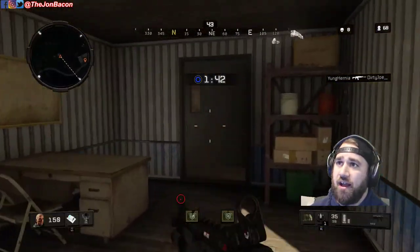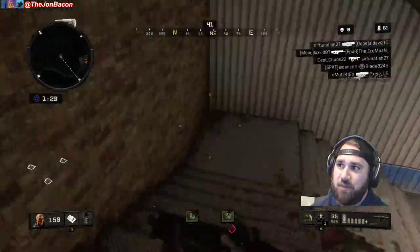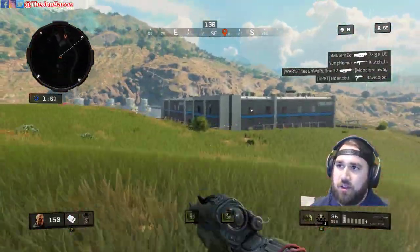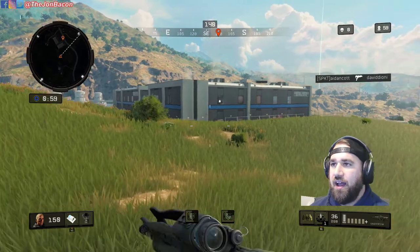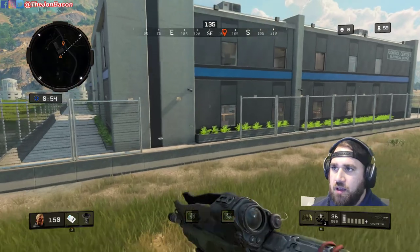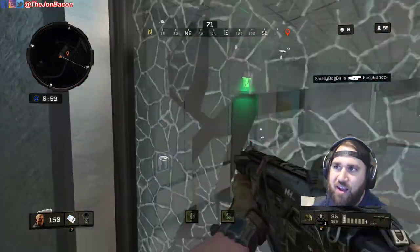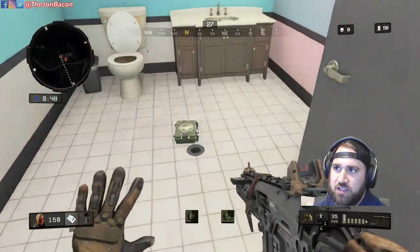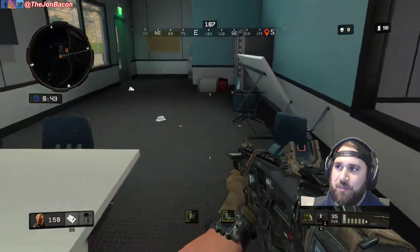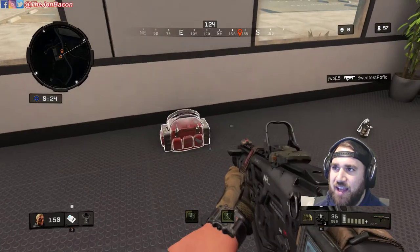The circle is nowhere near me, so the priority at this stage is getting the guns and optics that I need, backpacks, and health. The theme of this game is ensuring I have enough health. As long as you get an AR and a scoped rifle of any sort, those are the keys for me to win, plus copious amounts of health. This is archived footage, so that's why it's acting a little goofy.